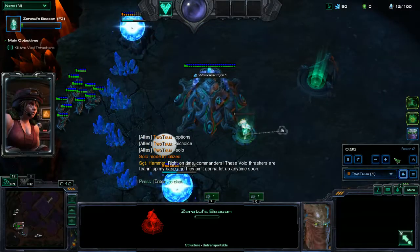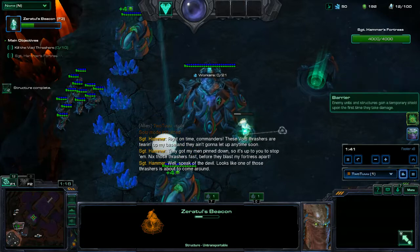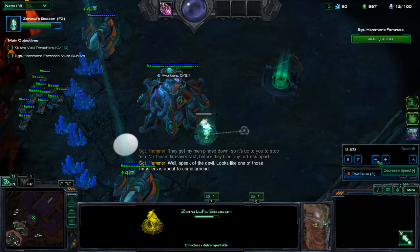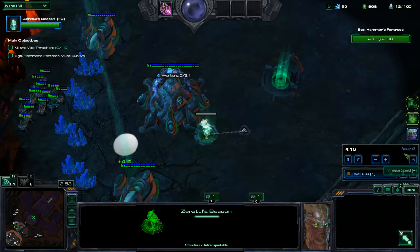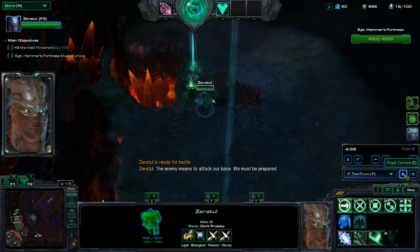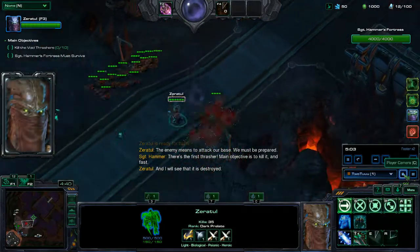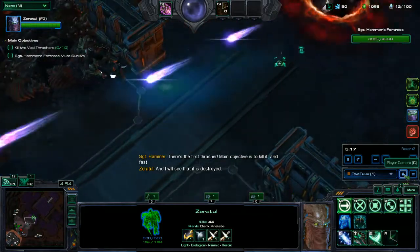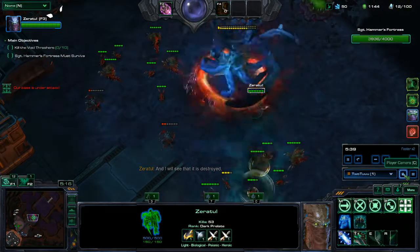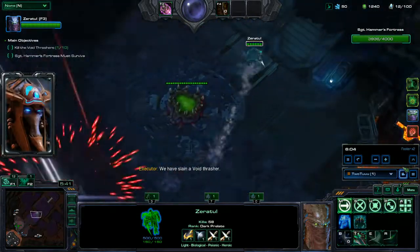This is mutation number 31, Survival of the Fittest. The mutators are Transmutation and Barrier. I'm going to do a Zeratul-only or Herald-only run, and I'm going to speed this up because there's no mining whatsoever — that's why these probes are just sitting here. I picked an easier AI, but even so it still took me several tries. Having some static D at home to turn off stragglers is kind of important, otherwise I'd have to go back myself.